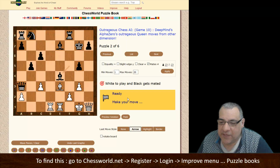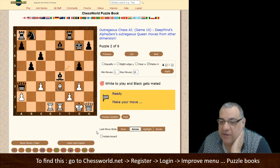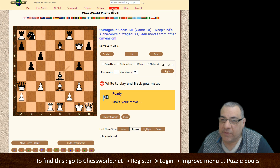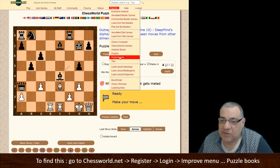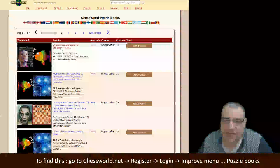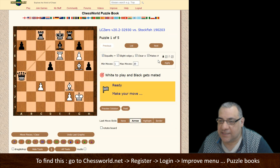I think I'll stop here. I just really want to outline the features: you've got last move style, you've got the peek facility, you've got preview solutions - using the same areas as before - and then you can try the puzzle. Have a bit of fun with it. It's on the improved menu at Chess World puzzle books, and you'll see the game annotated yesterday - there were 48 actually from that.